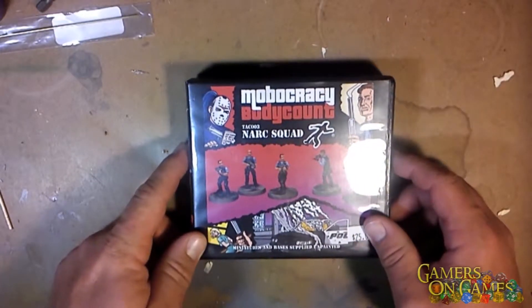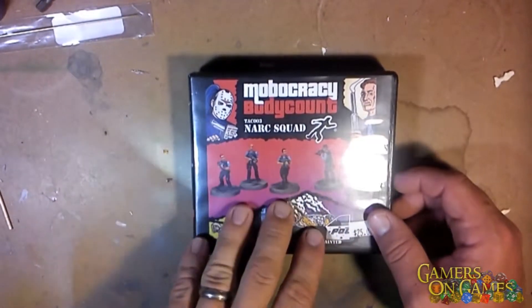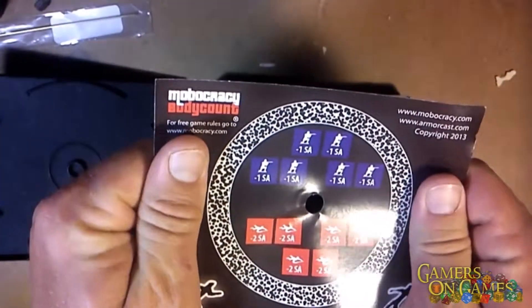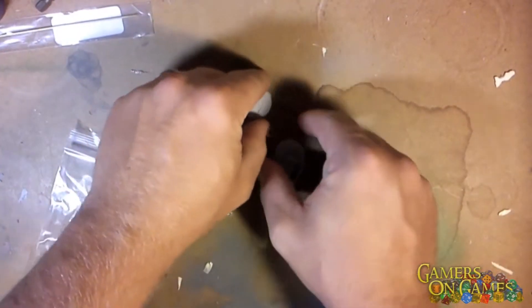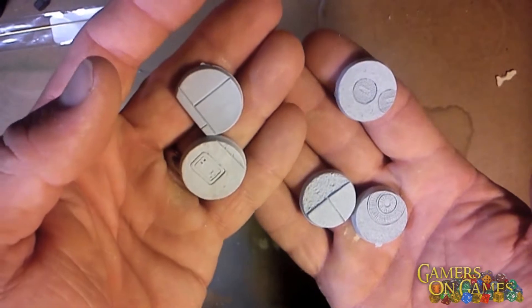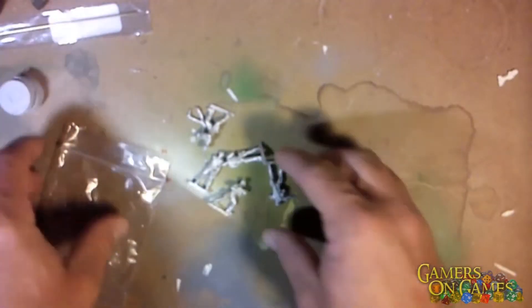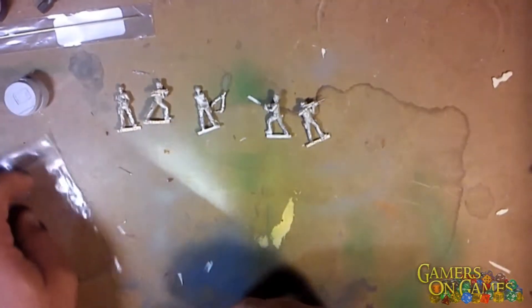Next we're going to look at the Mobocracy Body Count Narc Squad, TAC003. On the Armor Cast website, this is again five figures and five cityscape scenic bases, plus play test markers. There are actually six total base designs; I got the same five again, so I think there are six designs in the standard set — I'll have to look that up. The set has five figures: one two-piecer and the rest single pieces. First off, the sniper.